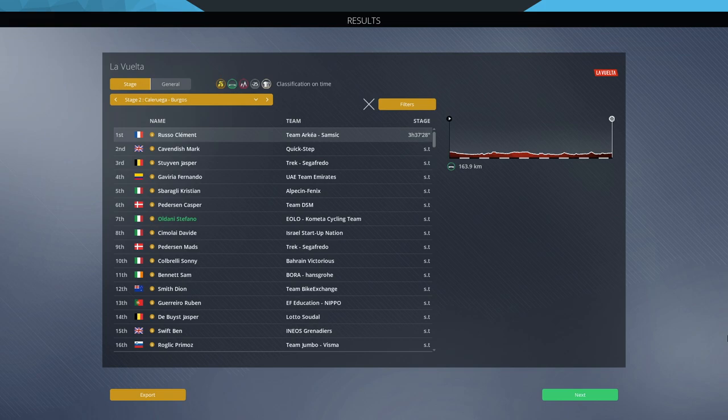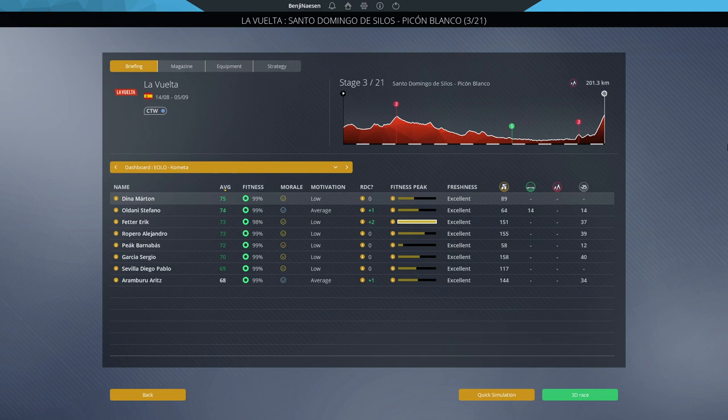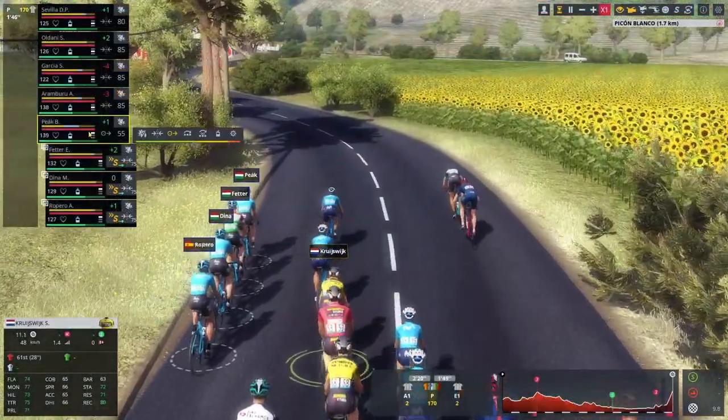There's one big positive in this stage: if Clement Rousseau can win a stage, everybody can, so we should be able to win one relatively easily knowing this is the kind of rider that can win here. Now the first big challenge arrives — Picon Blanco, stage three. This is a steep but short climb we saw last episode on stage three of Vuelta Burgos, and now we're going to do it with a better climber, Marton Dina. Let's give it a try and hopefully settle nicely in the top 15 in GC.